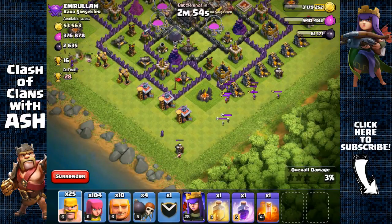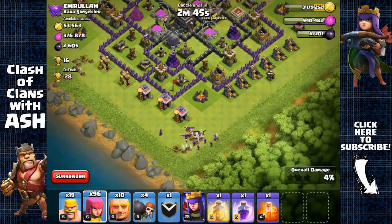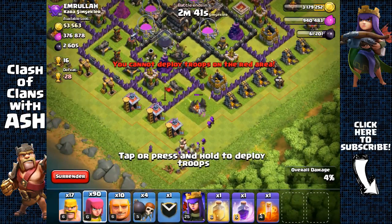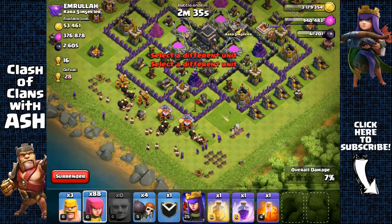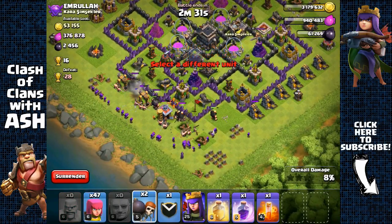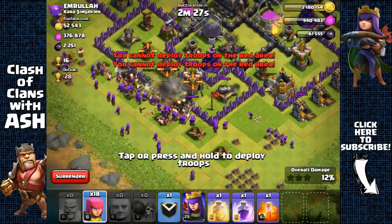Moving all those archers — there's a skeleton trap with skeletons there as well. We're just gonna use barbarians; no need to waste the poison. Remove that army camp. Now spreading out my giants and barbarians with archers behind them, and while defenses are distracted we'll send out wall breakers.